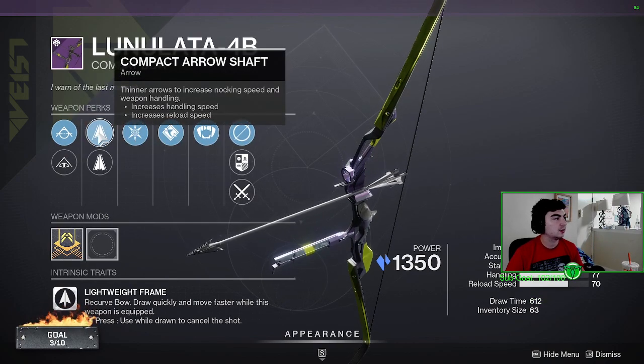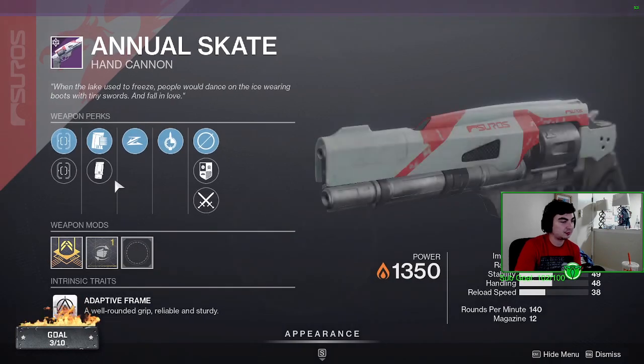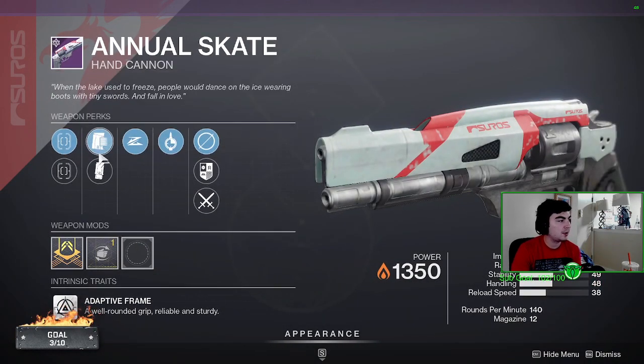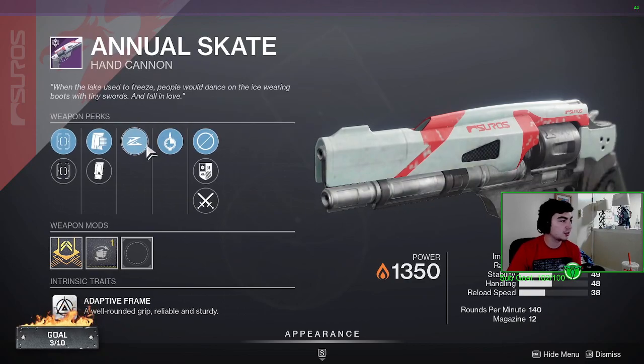Next is the bow with Polymer String, Compact Arrow Shaft, Well-Rounded — nothing special, no masterwork. Then there's a hand cannon with Pendant Mag, Extended Mag, Slideshot, and Timed Payload with a handling masterwork.